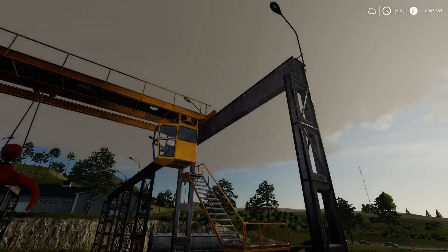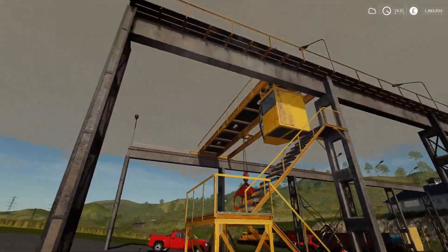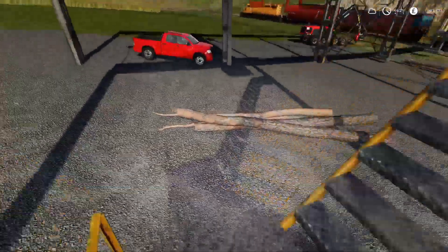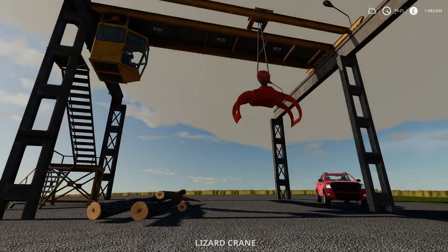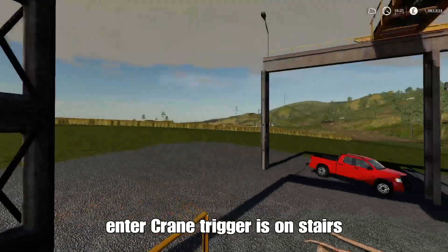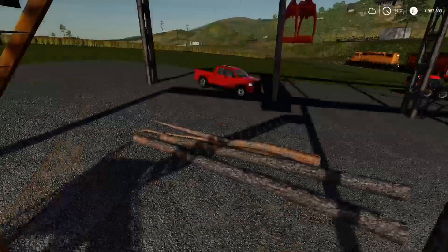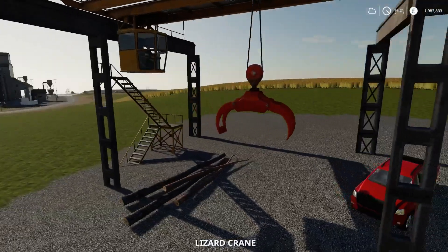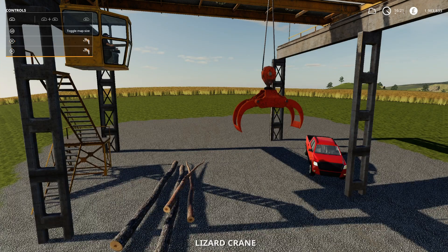The lighting is pretty poor at the moment where it's a bit cloudy, but it's a nice looking mod. Let's go up the stairs - you can jump off the rail there. Even if you're stood underneath the crane you can jump in just like that. Let's go back up the stairs - there's a door, let's just get in.